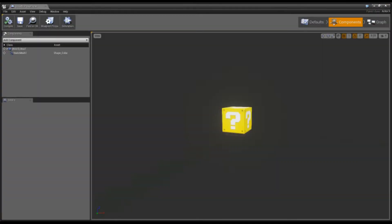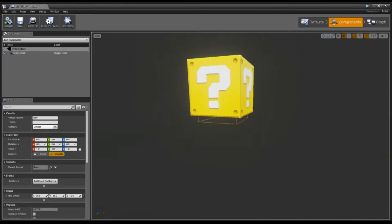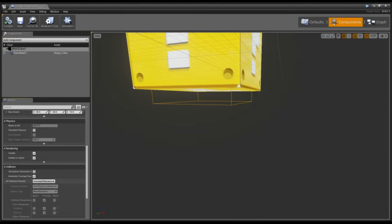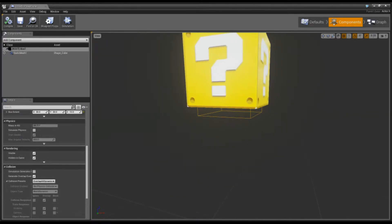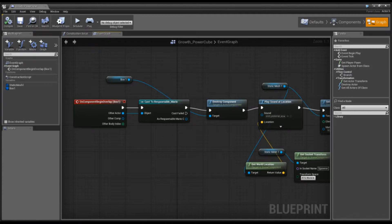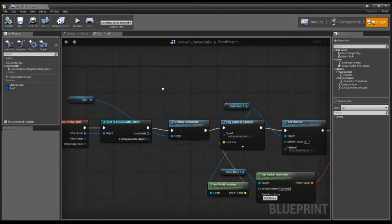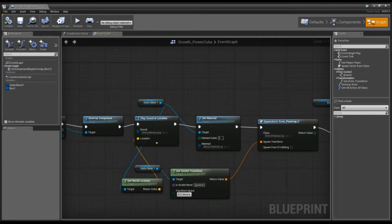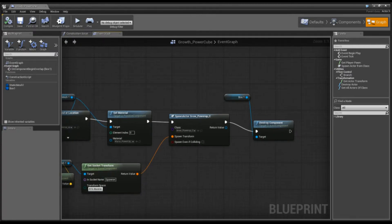Looking at the components in the blueprint, you'll see there's a box which is basically set to overlap, so I know when the guy's fist or head bumps into it — overlap all dynamic. It's stuck to the very bottom so I know when the guy's hit right there. Looking at the graph, this basically checks when the player hits it. I do a cast to my character, which respawns to Mario, so I can launch him off the edge and he'll re-pop back to the beginning. I destroy the bump box so it can't be hit more than once unless I want to. It plays the power-up sound, changes the material to the spent power-up material, and spawns the grow mushroom.